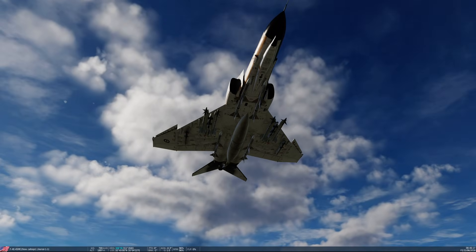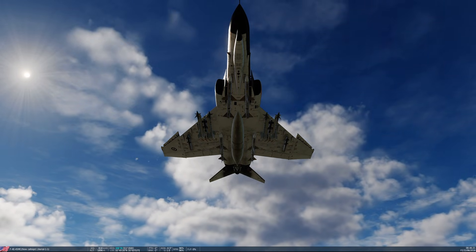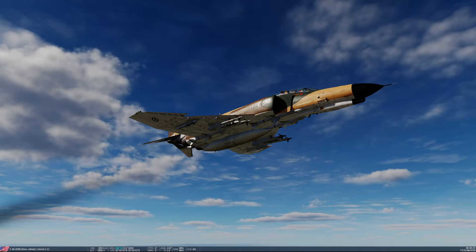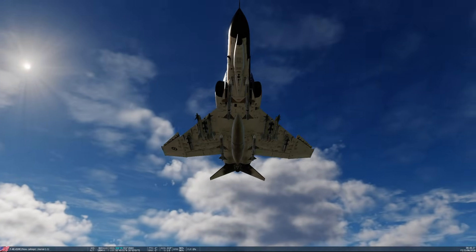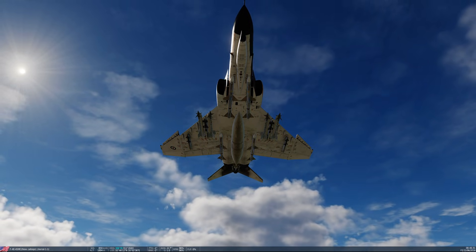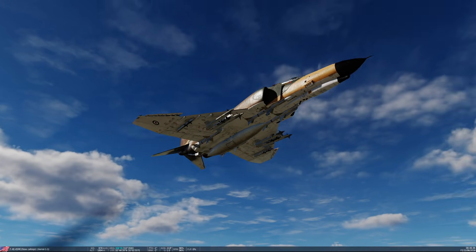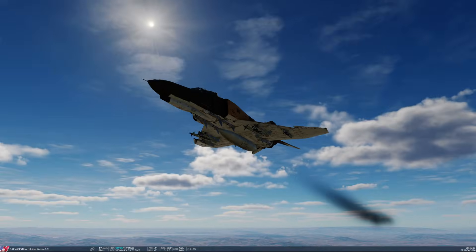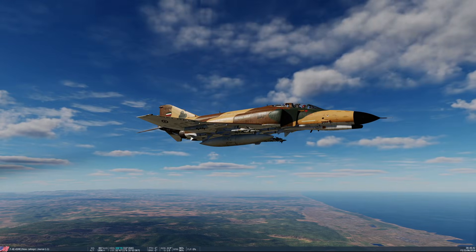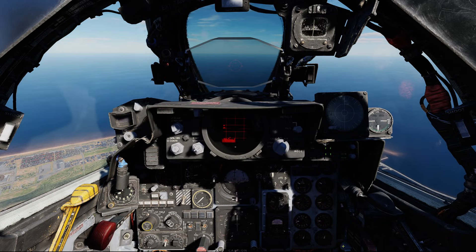I'm carrying four of them today on the fuselage stations — those are stations 3, 4, 6, and 7. Note that I'm also carrying a centerline fuel tank, and in this configuration, launch of the front missiles on stations 4 and 6 is inhibited. We can only launch the rear missiles on stations 3 and 7 until we jettison the centerline fuel tank, because the missiles won't clear the tank as they come off the rear.